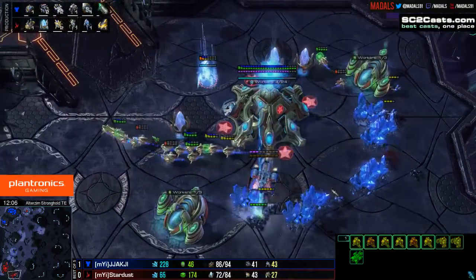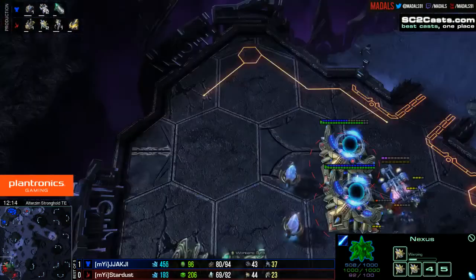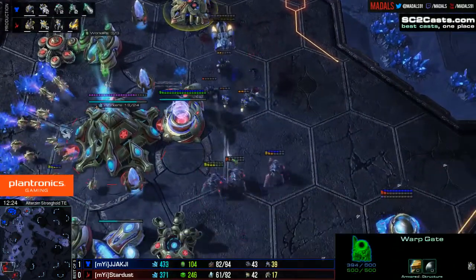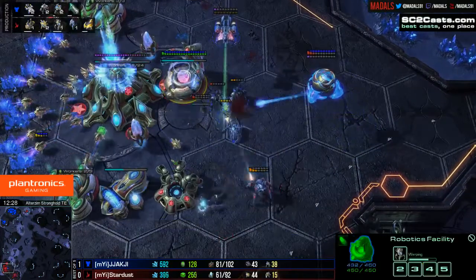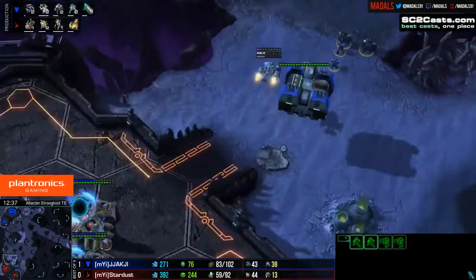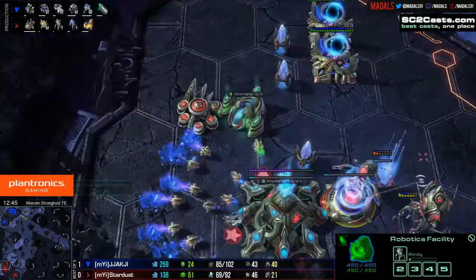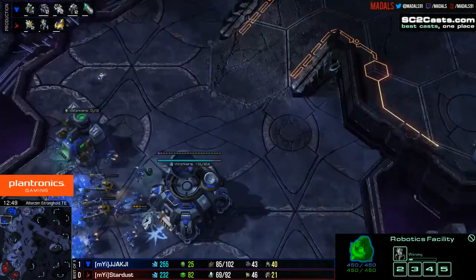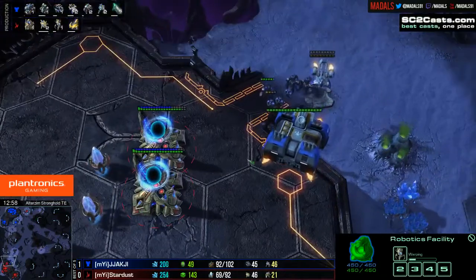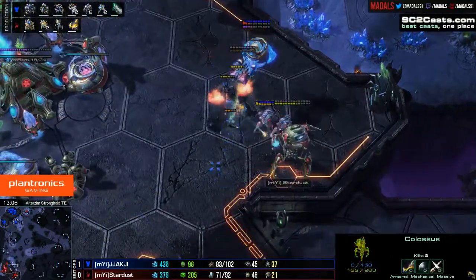Jakji going for a nice drop here, interestingly focusing the Nexus directly. With photon overcharge that takes a lot of Jakji's attention. He moves up into the main base with that medivac and a few units, using some great pick-up and drop micro on the Marauder, trying to keep it alive, pushing back one of those Stalkers. The final Stalker dies. A Colossus is about to pop out, but Jakji doesn't have enough stuff to continue this push, so the Colossus will help. Workers killed: 8 to 14, pretty much the same now. However, Jakji has those mules which should give him a decent boost to his economy — he's mining about 500 more minerals per minute. The medivac gets taken out without getting a unit out. But the Colossus with extended Thermal Lance is in some difficulties because the Marauders equal its range.